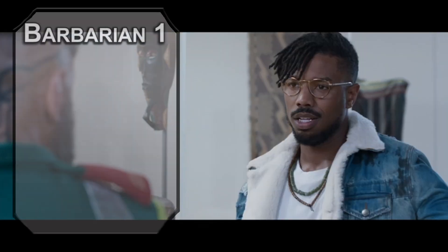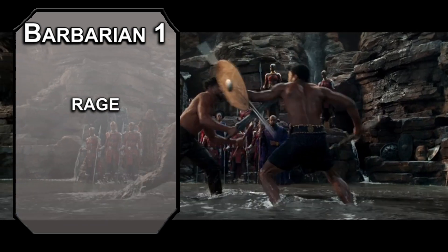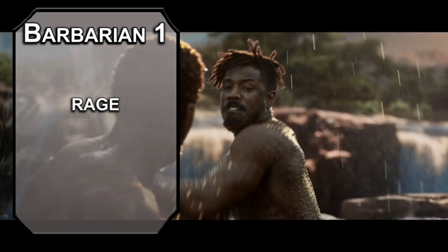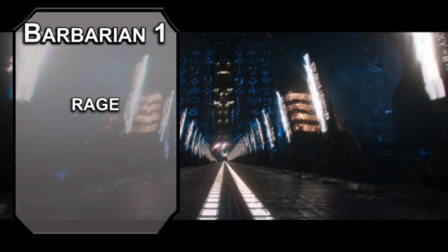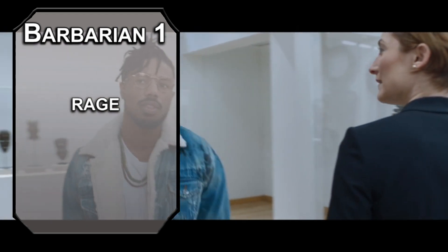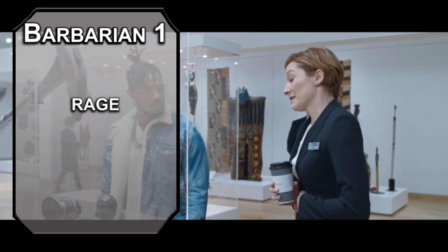By the way, we're going to multiclass over to barbarian, giving us rage, which lets us add extra damage to strength-based weapon attacks. Even though rage uses a strength-based weapon, you're not required to use a weapon without finesse, meaning that if you were going to multiclass with rogue and wanted the damage boost from sneak attack that only works with finesse weapons, this would be a great way to pair the classes together. You also resist bludgeoning, piercing, and slashing damage for some vibranium defenses, and get advantage on strength checks and saves thanks to the extra power of the purple flower. These bonuses last for a minute and go away early if you don't attack someone or take damage — but yeah, you're gonna attack people.